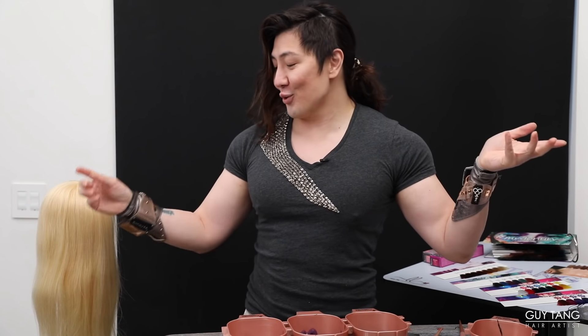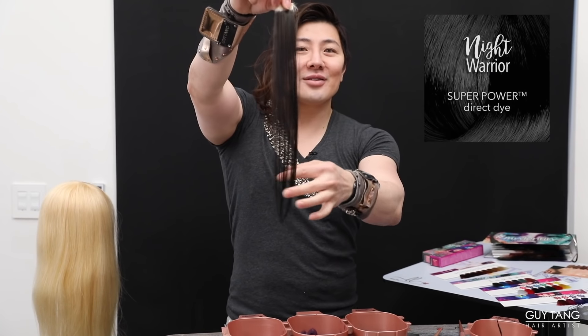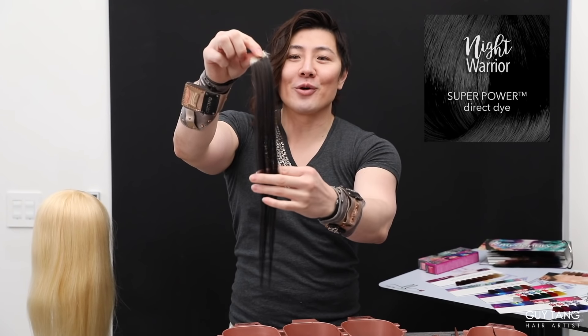The time is finally here. Four new shades of direct dye — Superpower, Vibrant Pastel, and Gaetan My Identity. I want to introduce the new shade Night Warrior. This is a black direct dye, and I love the name Night Warrior because it's fierce.